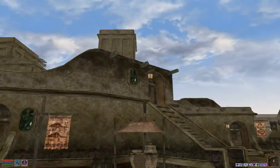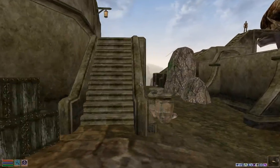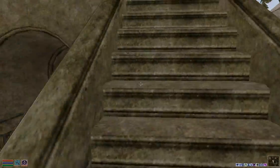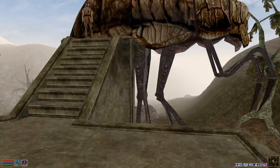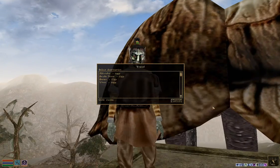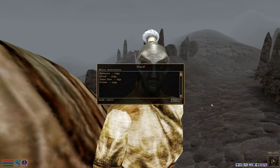We're starting out in the town of Balmora right now because it's a nice little neutral starting location. We're going to ride the silt strider to Aldruune and then take the silt strider from Aldruune to Margan. First Aldruune, and then we're going to go to Margan from there.